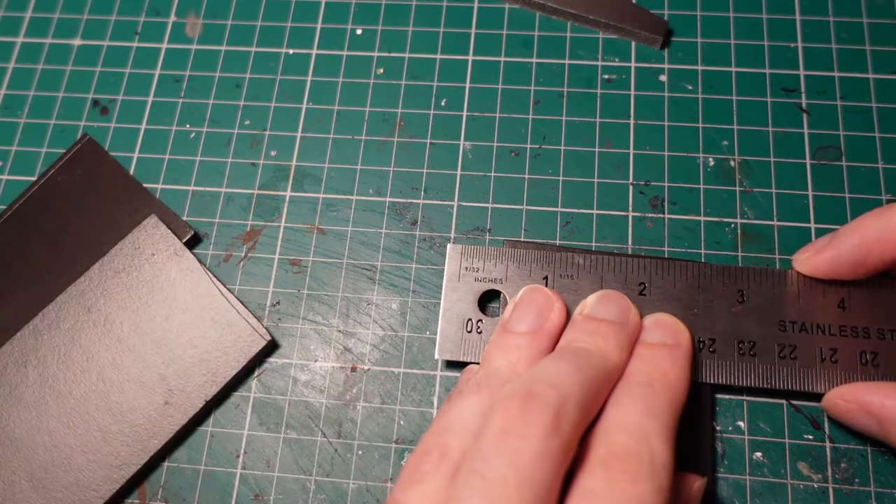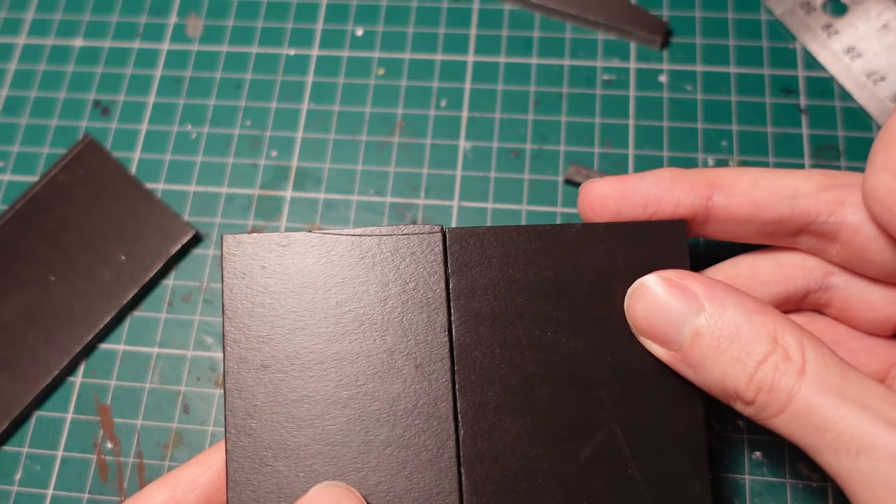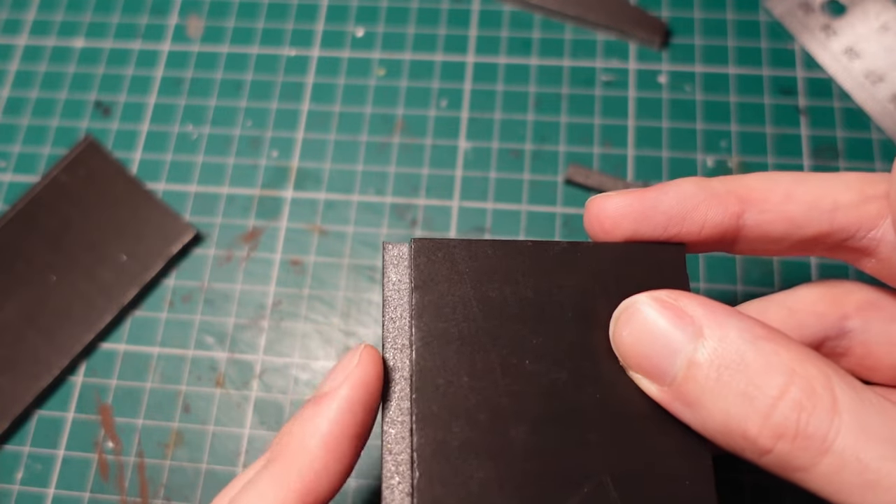To begin with, I made a template for the cart by using some foamcore and cutting it into rectangles. Then taking some hot glue, I glued it together.